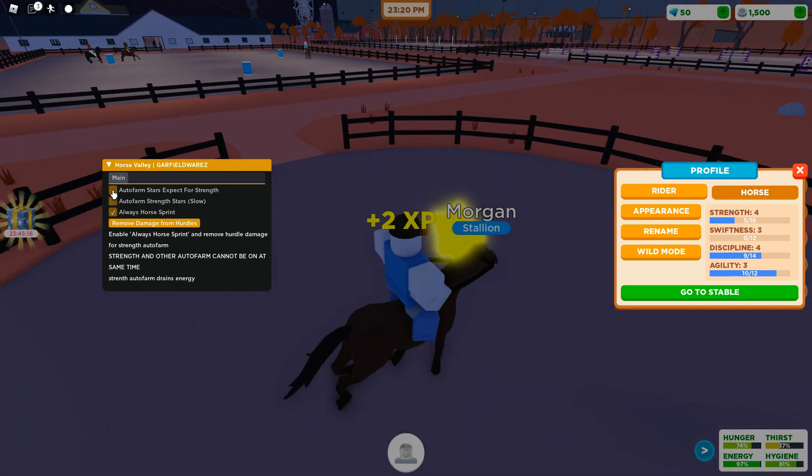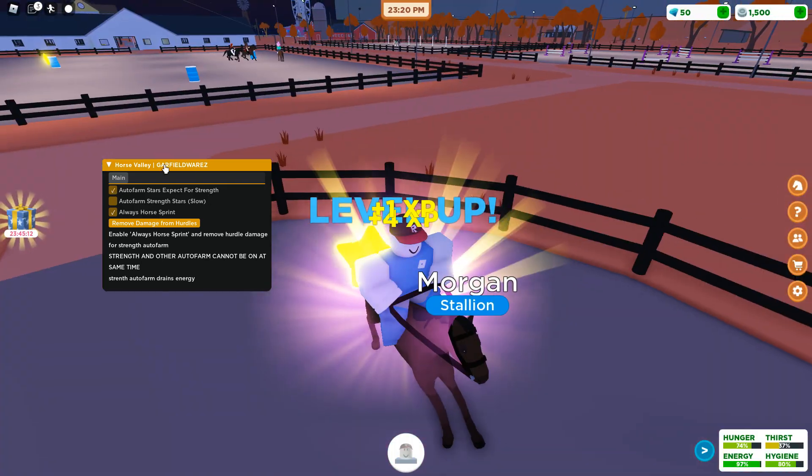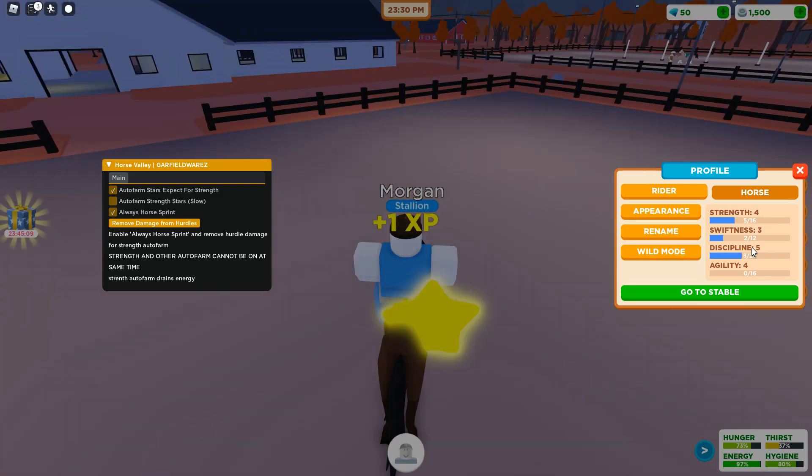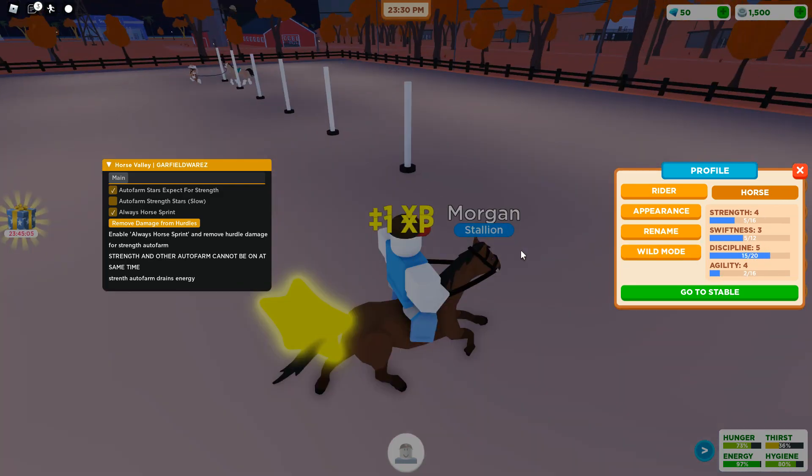I'm gonna turn strength off — you can't do them both at the same time — and then I'll do the 'stats' option. You can see this one levels everything else up at a ridiculous speed.